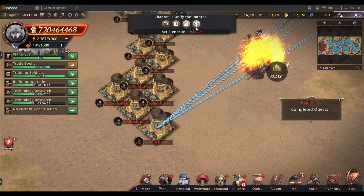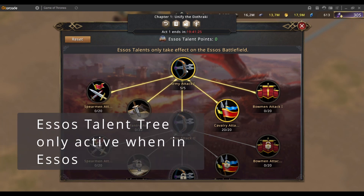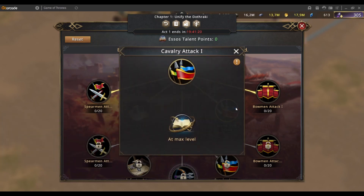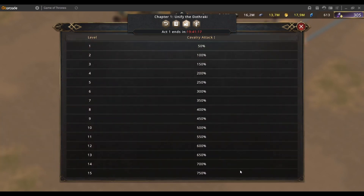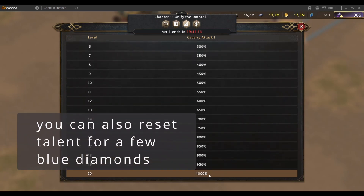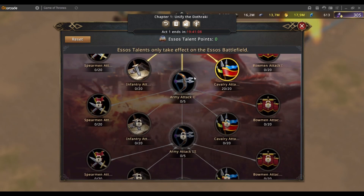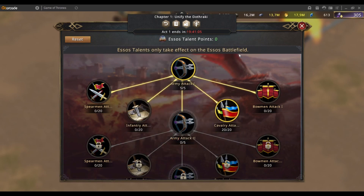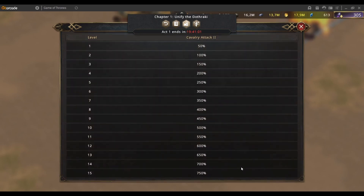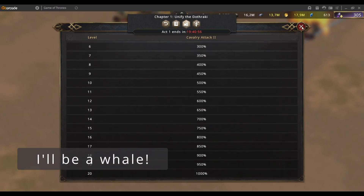Because over here in your talent tree you're able to go and select. You have to first do five of these, and then you're able to select whichever ones you want. I've done 20, so I've reached 1,000. When chapter 2 comes out we'll be able to do army attack 2 and go into cavalry attack 2, which should mean I'd be able to boost it by 1,000 plus 1,000.